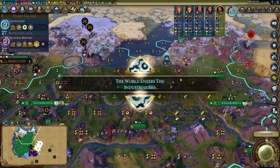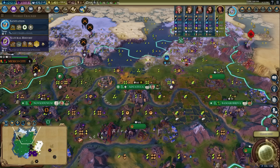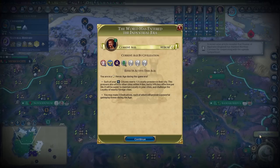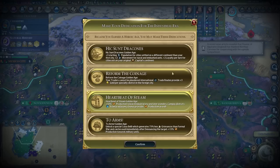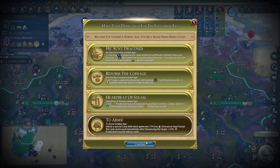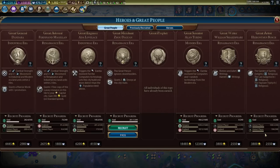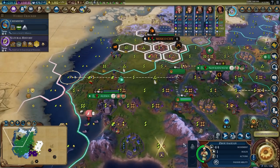We then entered the Industrial Era, and I was in a Heroic Age, quite an improvement from my previous Dark Age. For my policies I took Heartbeat of Steam and Reformed Coinage, and then also took Hyksunt Draconis. I also got another great merchant as well.